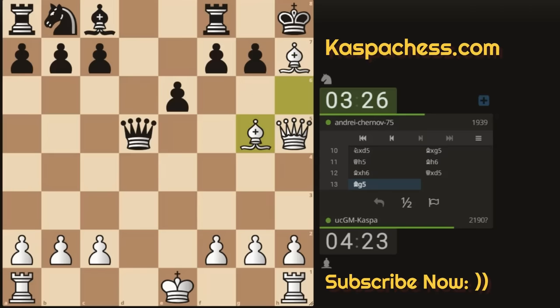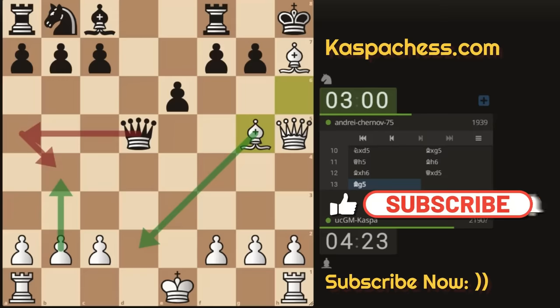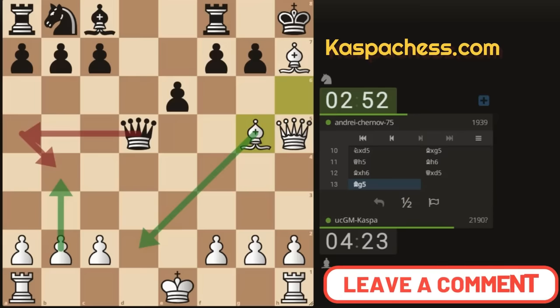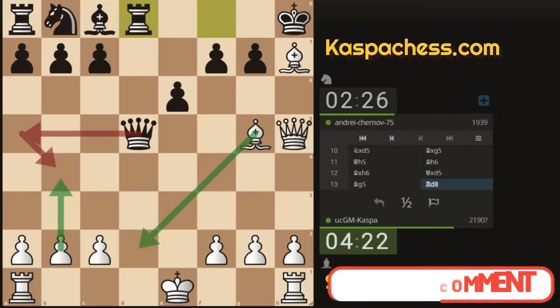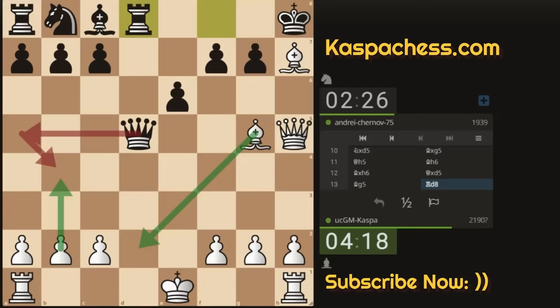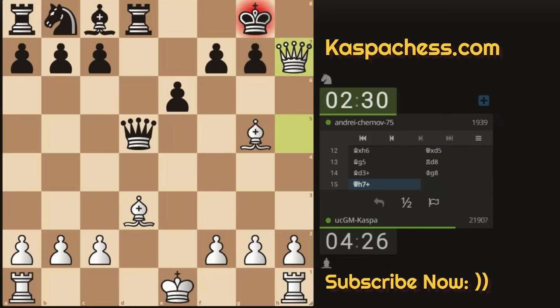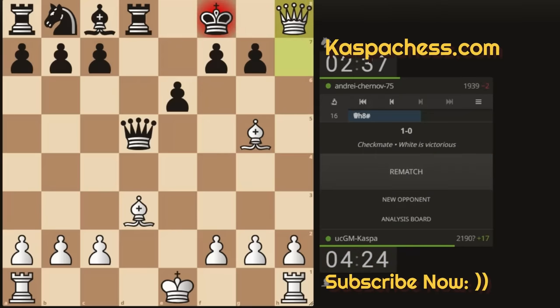My opponent is a 1939-rated player. In case of queen a5 check, I'll just play pawn to b4 and then bishop d2 to block the check, in case of queen takes b4 check. My opponent took a long time, then played rook d8. I played bishop d3 discovery check, and this is checkmate no matter what black does — my bishop is cutting that diagonal. My opponent played well in the opening but only messed up in the middlegame.